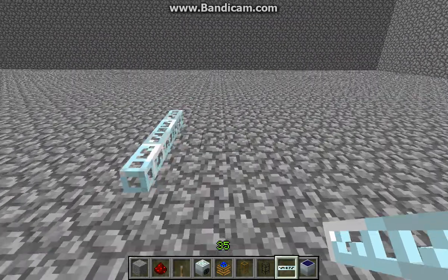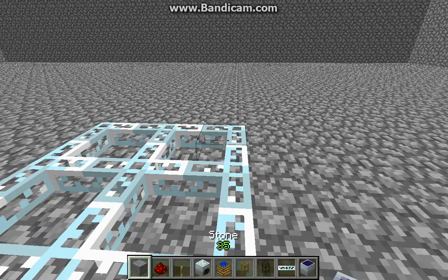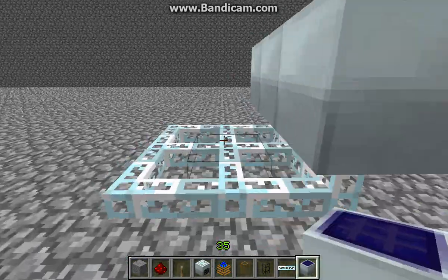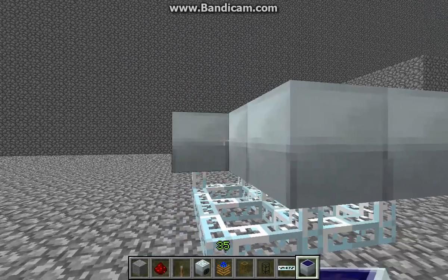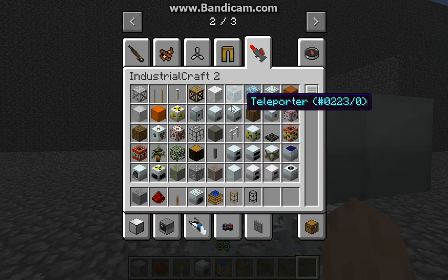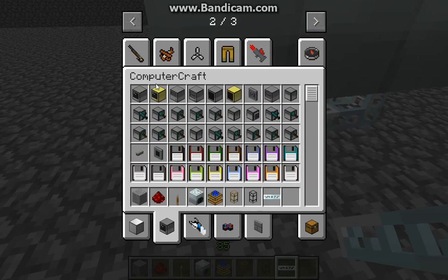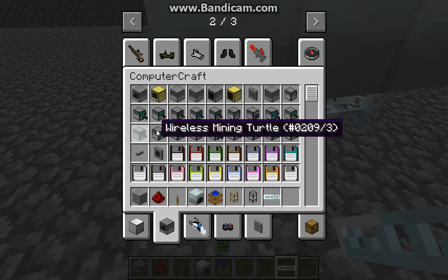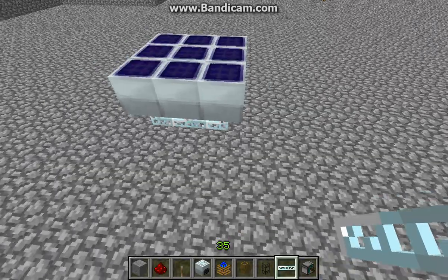And a solar panel — let's just use solar panels for now. There's 6, 7, 8, 9. If you want this to run at night you can just add in an energy storage unit. And one other thing: for Computer Craft you'll need a mining turtle. Okay, we've got that sorted. Now let's start building.